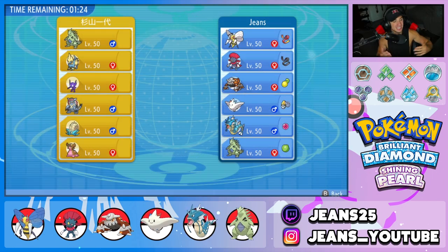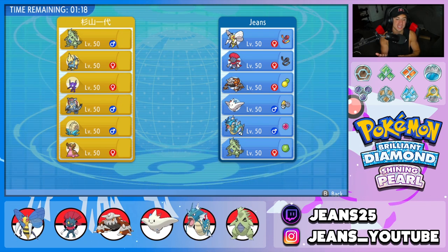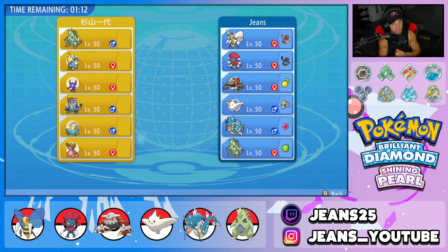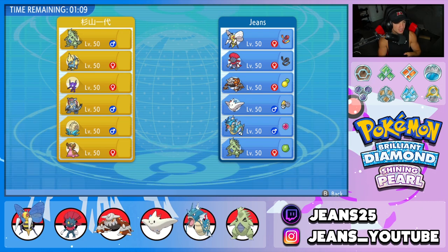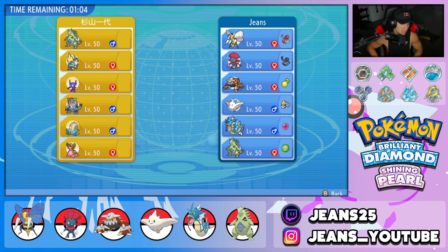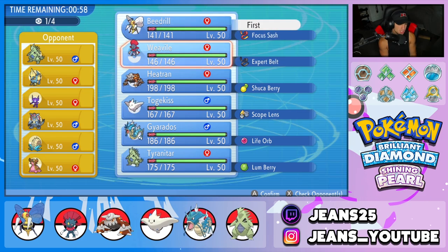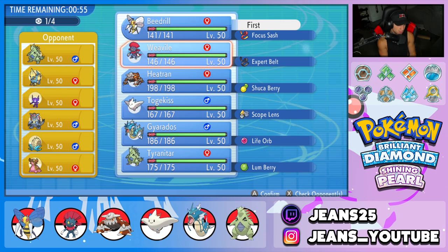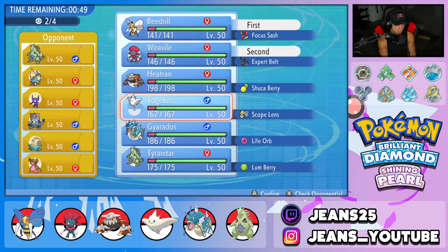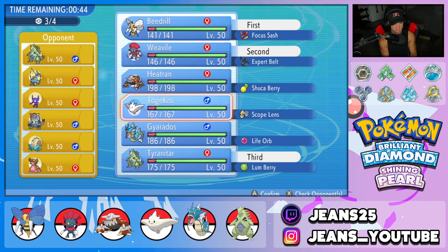Still upset about the misclick on Togekiss — if Flareon had gone down earlier, Gyarados would have had an extra 50 HP. We rematch the same opponent but he switched teams: Armaldo, Manectric, Tyranitar, Omastar, Stormduragashtron, and Sableye. I still want to lead Weavile and Beedrill — going to bring Tyranitar in the back as well. Have to watch out for Manectric.